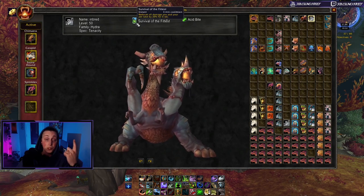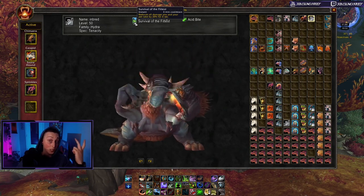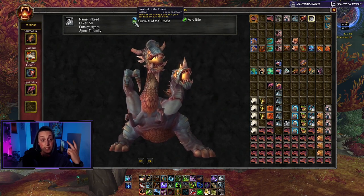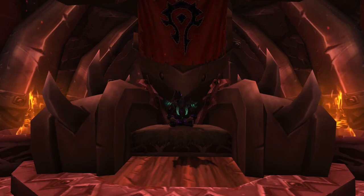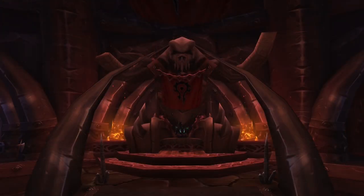In my opinion the 10% leech from ferocity is just as good as Endurance Training and Survival of the Fittest combined — but that's a personal opinion. Some players prefer tenacity because the defensive utility doesn't require you to be doing damage, and instead of a steady stream of healing you get a big on-demand damage reduction. It's all about how the abilities combine, the type of content you're playing, and your personal play style. I hope this video helped — leave a like, subscribe for more hunter videos, and I'll see you next week. Peace.